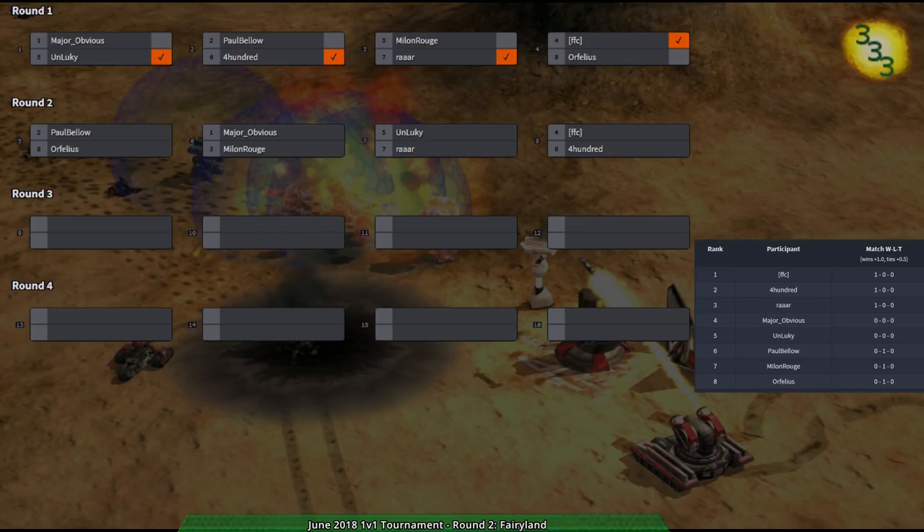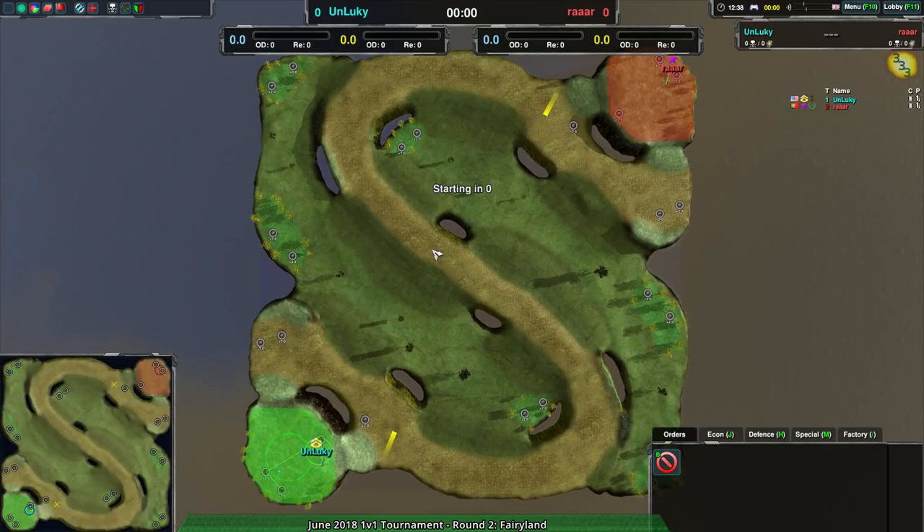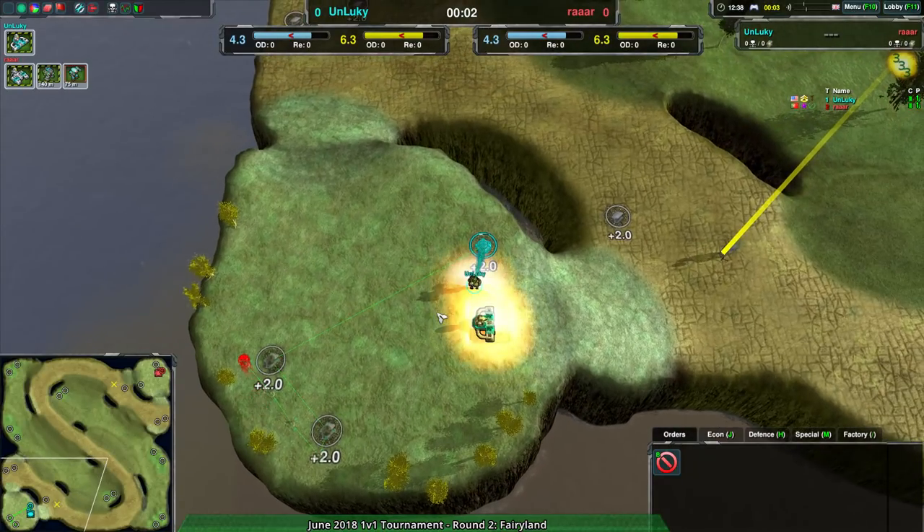Welcome back everyone to the Zero-K June 2018 1v1 tournament. I remain your host Dominic. We're into round two of the Swiss portion of the tournament, and the first match we're going to be watching is Unlucky versus RAR. RAR is a player who has gone from being very commander-focused to being more macro-focused. Unlucky, on the other hand, is a player who is very keen at switching when they need to.